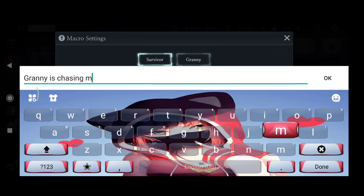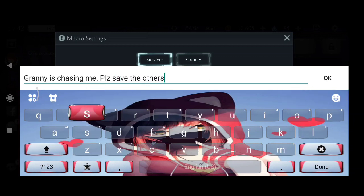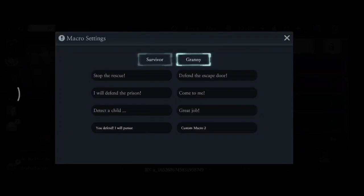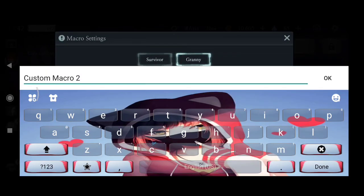Let's test for escape mode. Let's edit it first. The first custom macro is 'The granny is near,' and the second one is 'Granny is chasing me, please save the others.' And for the granny, let's set: the first custom macro is 'You defend, I'll pursue,' and the second one is 'Use your trap to trap keys.'